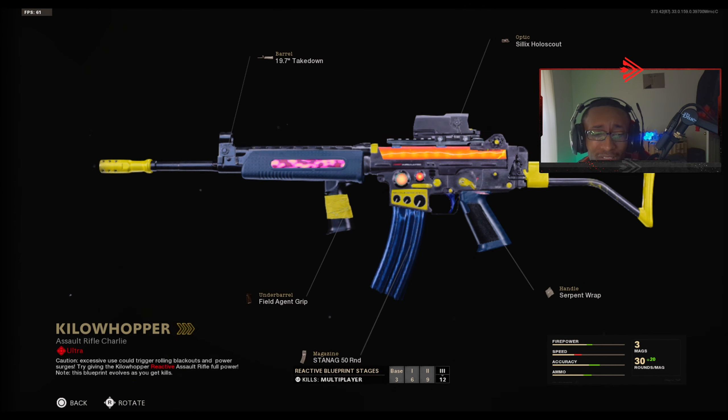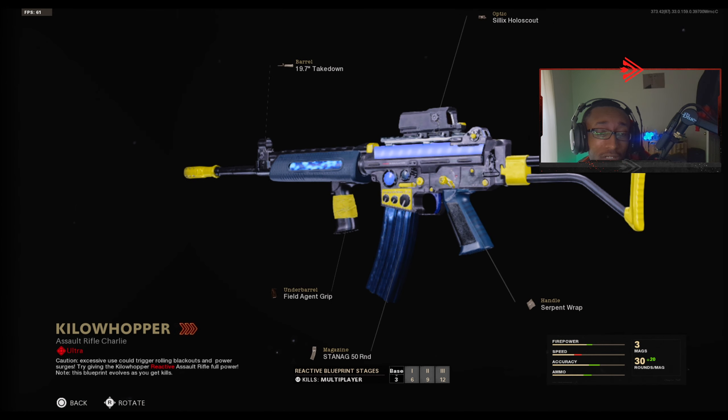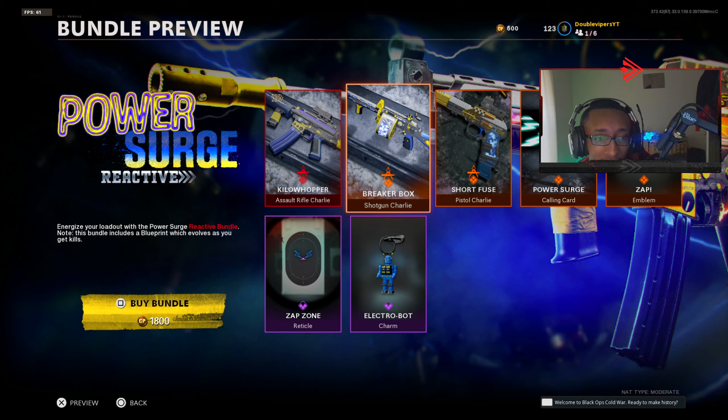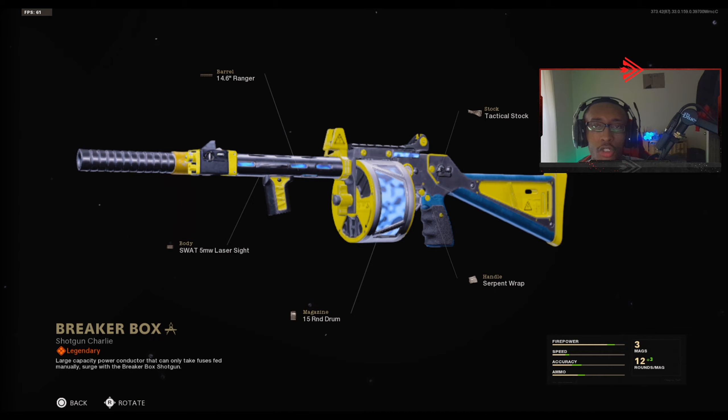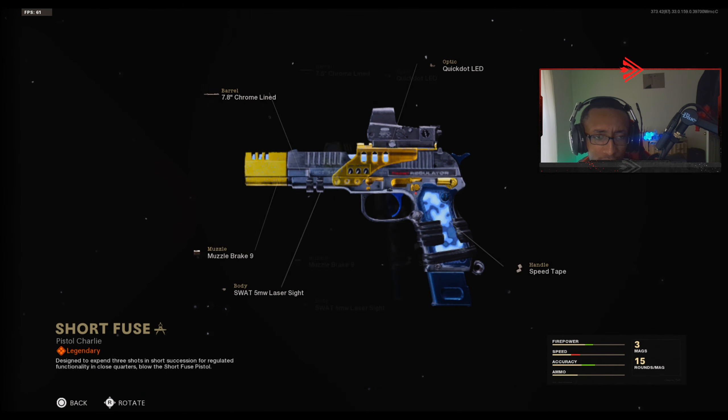Honestly, I thought it was gonna look a little better than this. The final stage doesn't look that bad though. Not bad, not bad. And then the Breaker Box LMG — not reactive at all, just a regular blueprint. And then the Shore Fuse pistol.